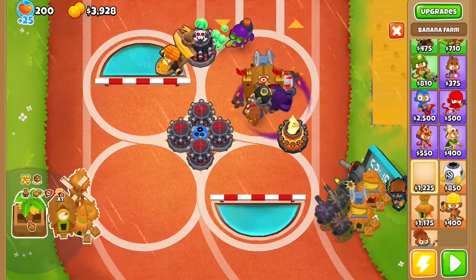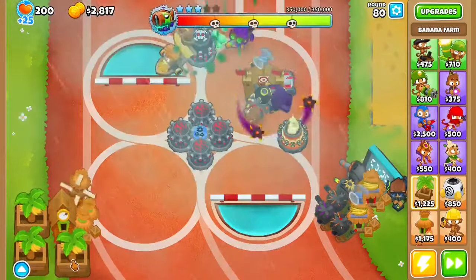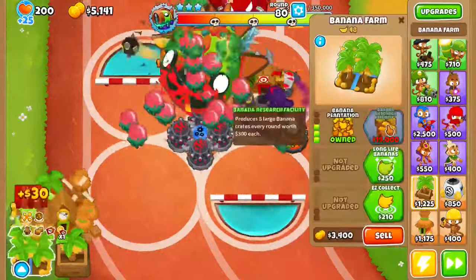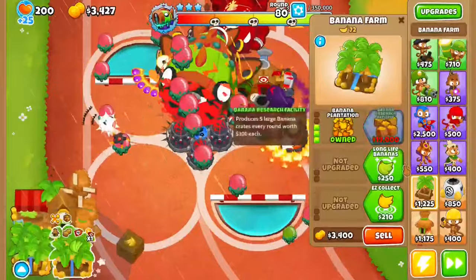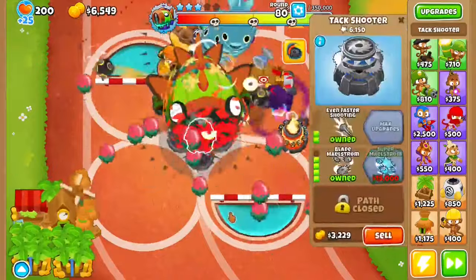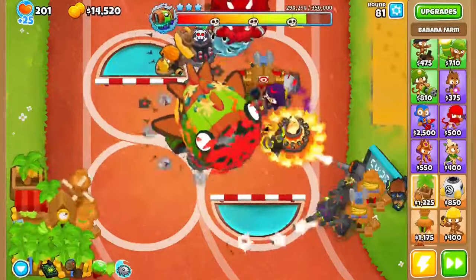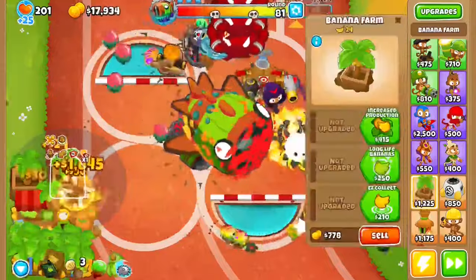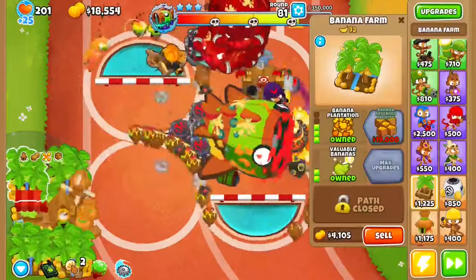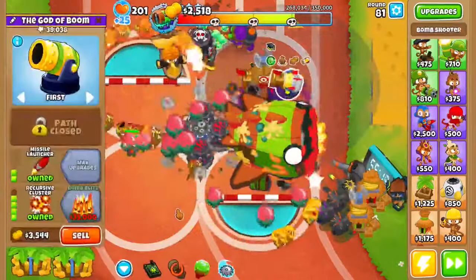Then place down a Farm right about here, one under it, and one here, and then start the boss. Upgrade this to a Marketplace with Valuable Bananas, then upgrade that to a Banana Plantation and this to a Banana Plantation with Valuable Bananas. Then get this to your Blade Master Room and get two more Farms — both of them above the track. Make sure to be using your abilities when you can.